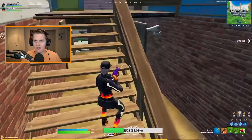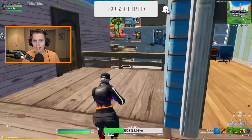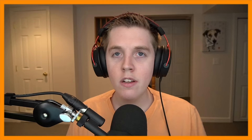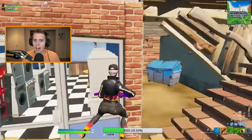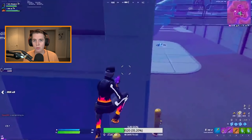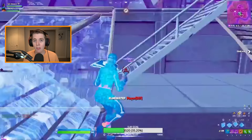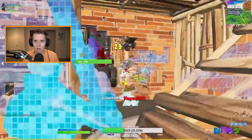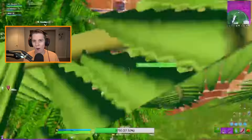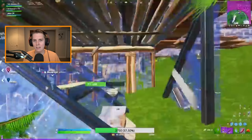The next shotgun tip is very simple: ADS, or aim down sight, more often. ADSing — right-clicking with your mouse, or left bumper on controller — has a lot of different benefits. First, it will make you hit higher damage shots no matter where you hit your opponent. When you ADS with your shotgun, your crosshair spread gets tighter, meaning more pellets will hit your opponent and you'll do more damage.